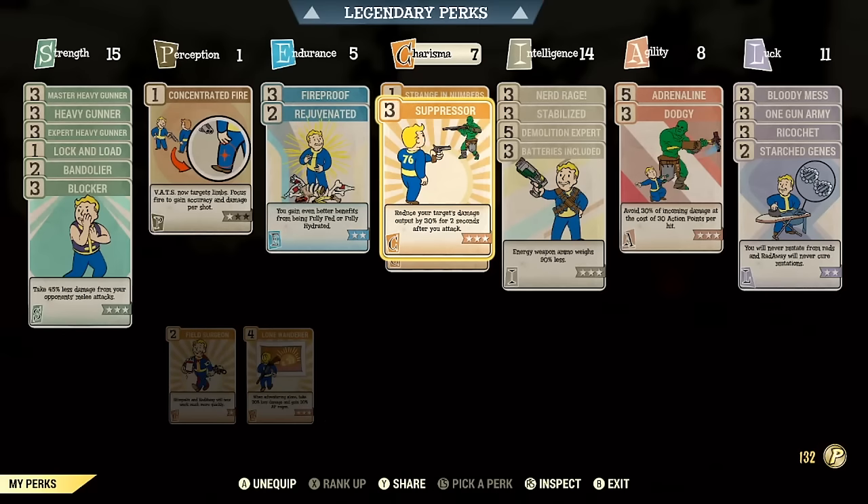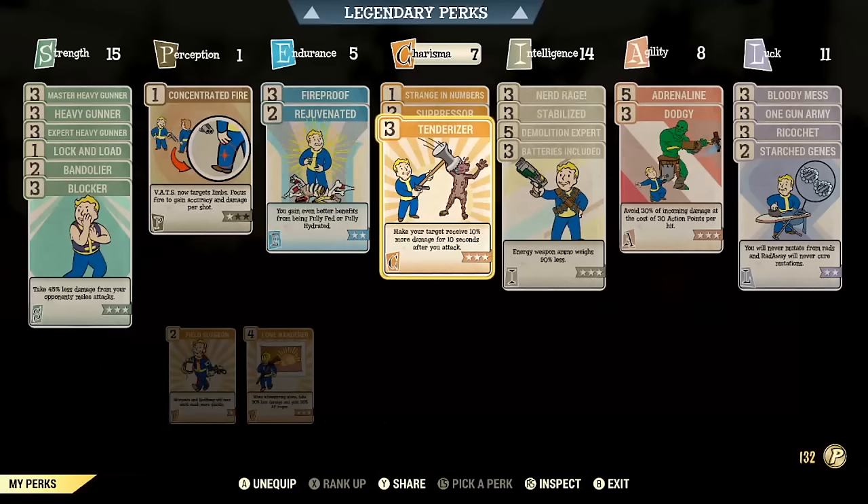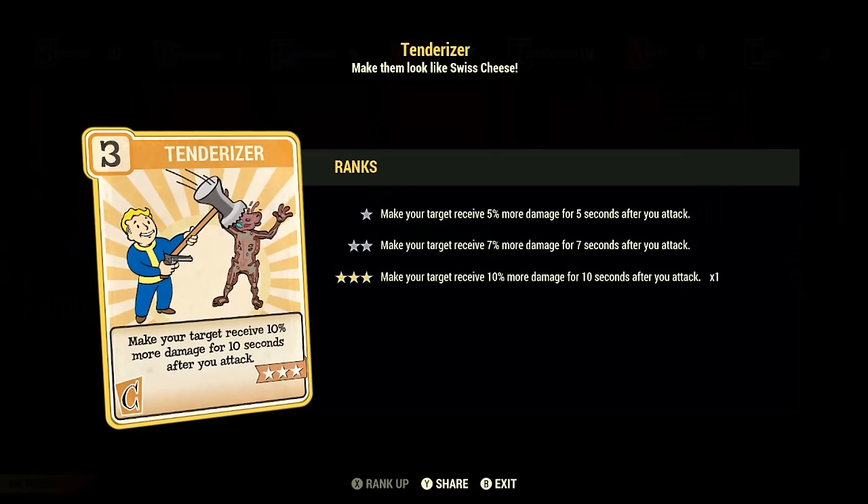In Charisma we have rank one of Strange in Numbers, which makes our mutations 25% stronger if our teammates are also mutated — giving us more damage resistance and a little more damage. Then we have rank three of Suppressor: everything we shoot will do 30% less damage for two seconds after we attack it, very useful against bosses or high-damage enemies and helpful for the entire server. Similarly, we have Tenderizer, which makes us deal 10% more damage for 10 seconds after attacking an enemy — helping min-max our damage potential to the limit.